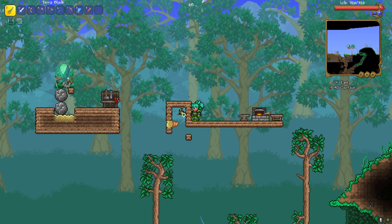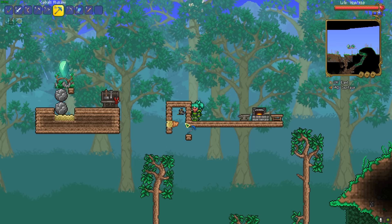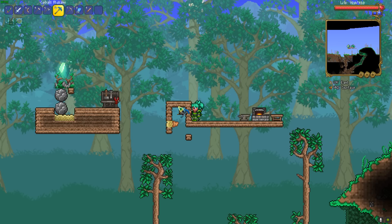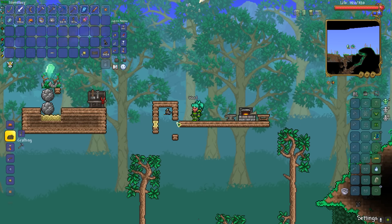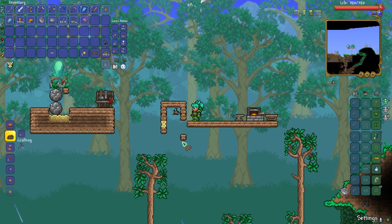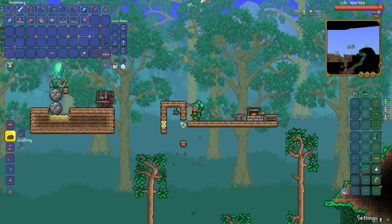So you see this floating bass head — you probably shouldn't touch it or any of the surrounding blocks, but you can remove this sandstone block and this piece of wood here.